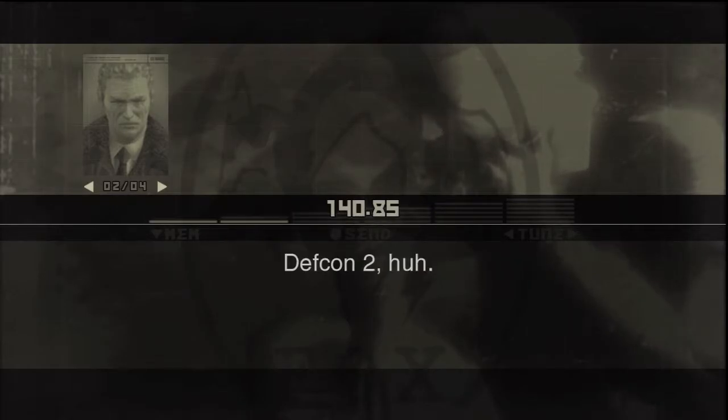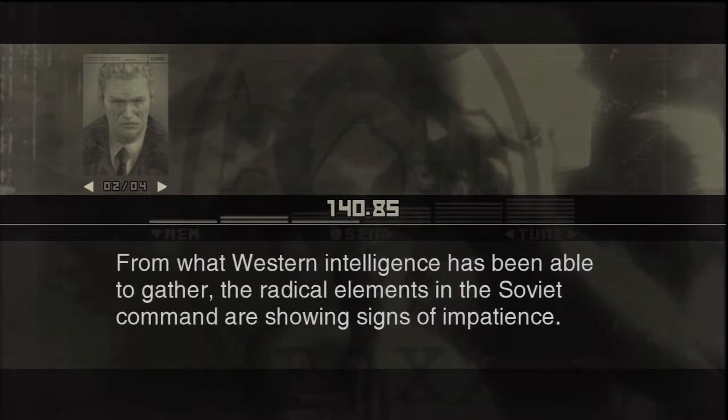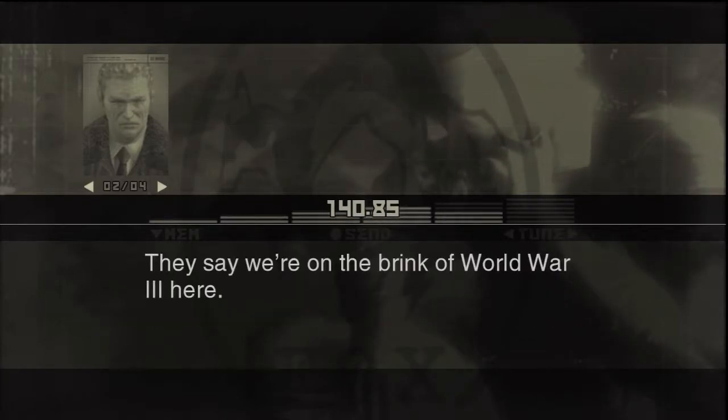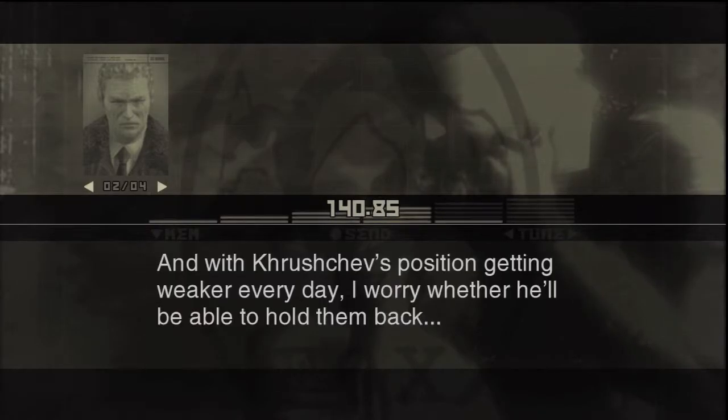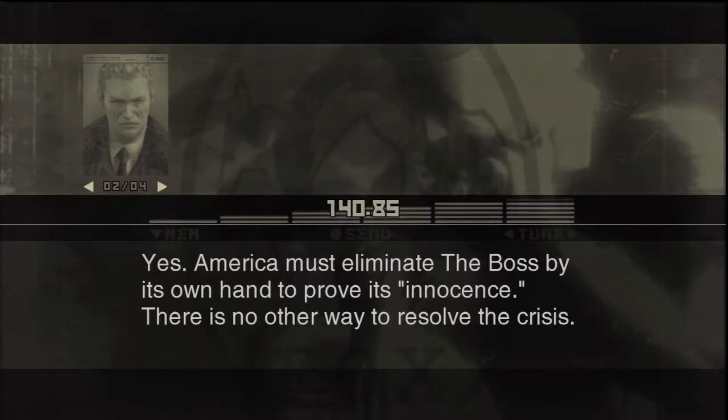Thanks to last week's nuclear incident, the Soviet Union is now on secondary alert — we're one step away from a nuclear war. Defcon 2, in American parlance. The radical elements in the Soviet command are showing signs of impatience; they say we're on the brink of World War Three. With Khrushchev's position getting weaker every day, we may be one week away from crisis. America must eliminate the Boss by its own hand to prove its innocence — there is no other way to resolve this.